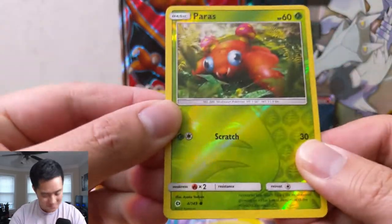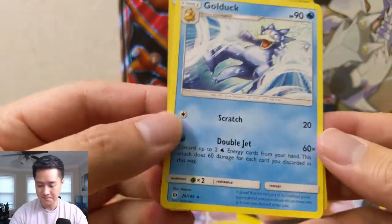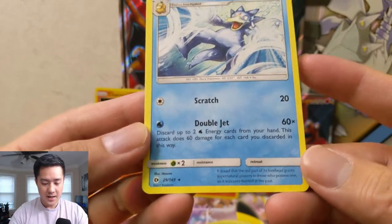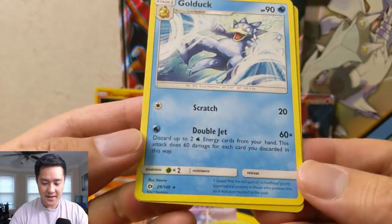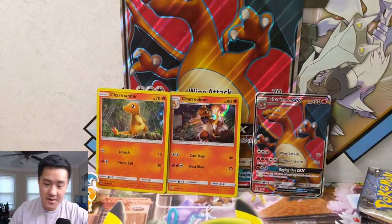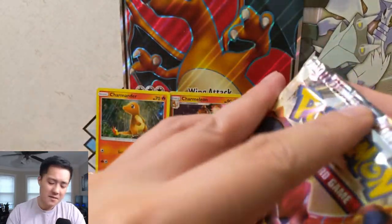Back to the trading cards — we have a pair of reverses and then a Golduck. Once upon a time I thought this Golduck might be onto something. For just one energy you can do 60 times the amount of energy you discard, and then you use Fisherman to keep pulling them back. I thought that might be a thing, but I never saw it happen.